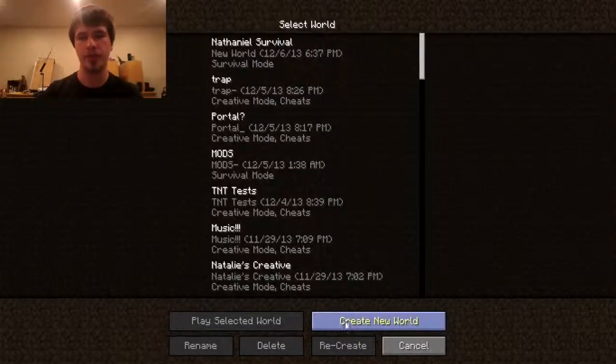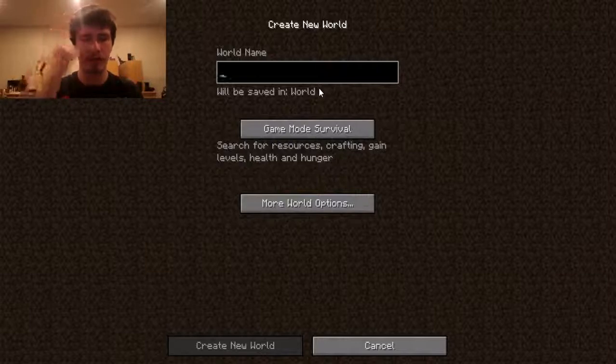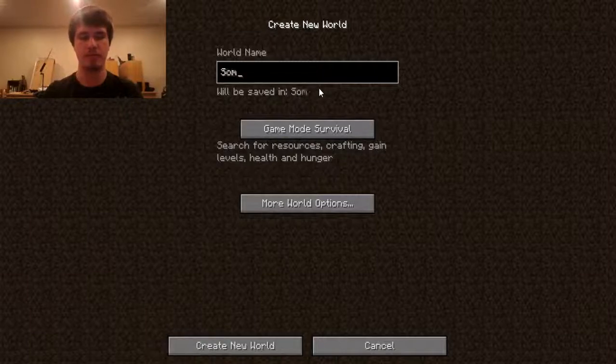What I'm going to do is create a new world. So you click this magical, beautiful button right here. And you backspace and then type in your world name — something really creative. Beautiful.